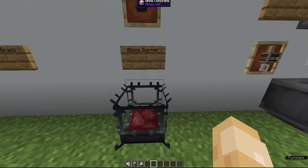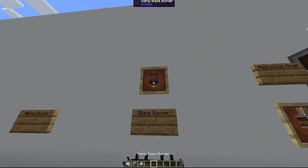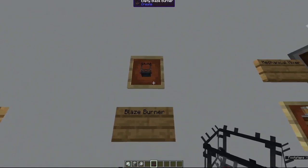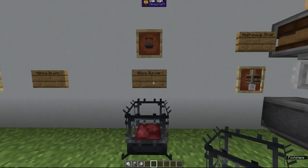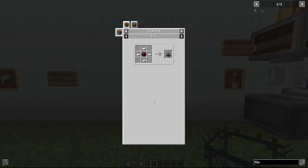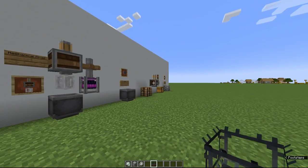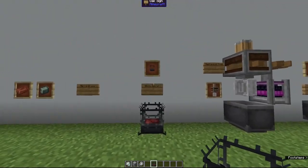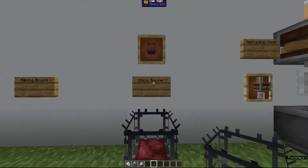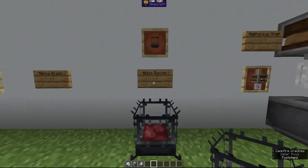Now we're going to talk about what I think is one of the more complicated parts of today — the blaze burner. I'm going to make sure to get an empty blaze burner, because we are going to go to the nether and capture a blaze. The recipe is just four iron sheets and a piece of netherrack — iron sheets made with the mechanical press, and netherrack found in the nether. So I'm heading to a nether fortress to show you how to capture a blaze.